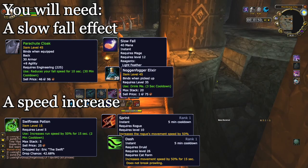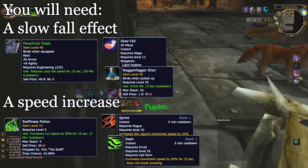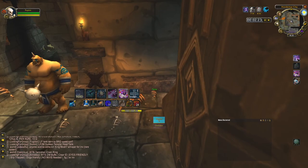You will also need some type of movement speed increase, such as a swiftness potion, Dash, Sprint, or anything like that. A hunter's Aspect of the Pack might even be enough.